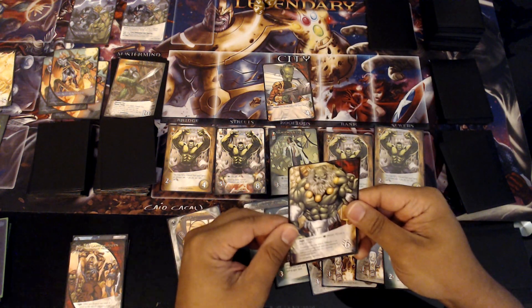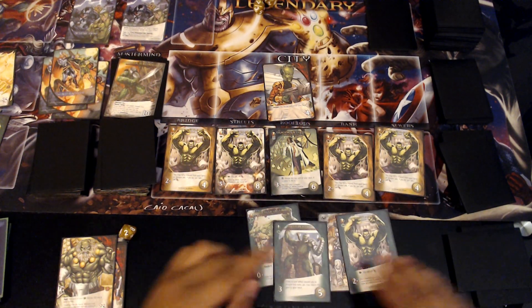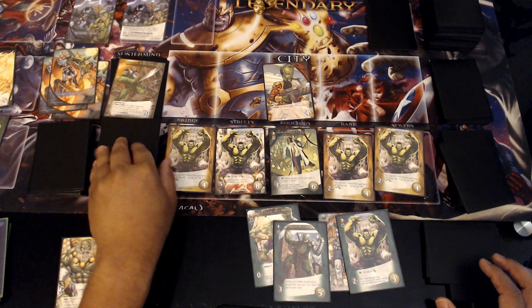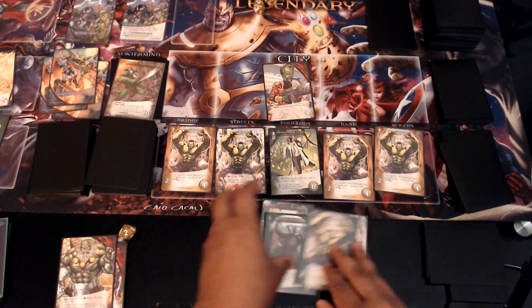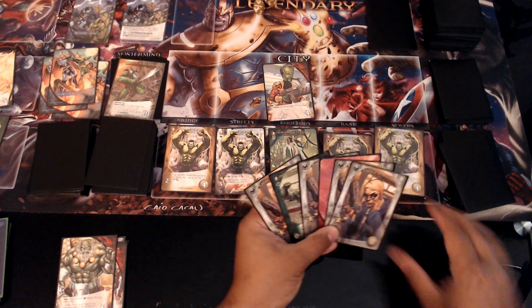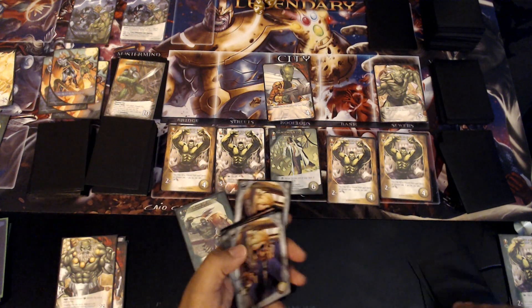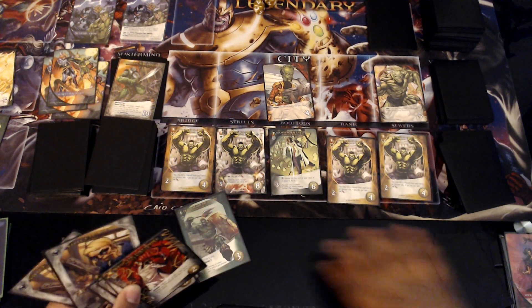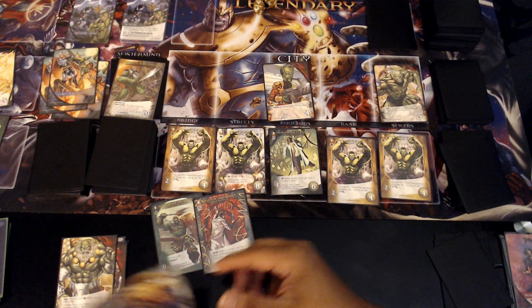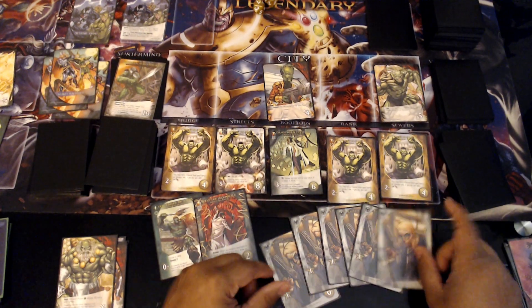For each green hero, KO one of your heroes — so we KO these three. Then with three recruit we'll grab Yo-Yo, which isn't exactly what I wanted but that's okay. It's kind of a rough hand but we'll deal with it. Abomination is back — we'll play this, draw a card, Smash. I have three attack but I can't do much with it. One, two, three, four, five, six recruit — we'll grab Dangerously Testing: three attack, if I play a tech hero reveal the top of your deck and KO it.